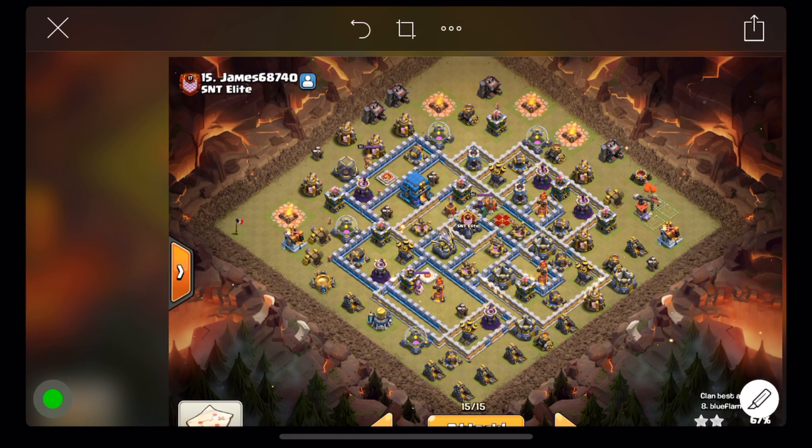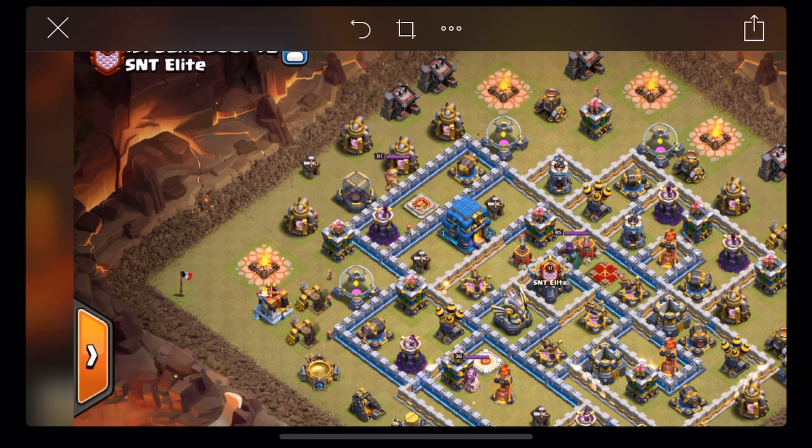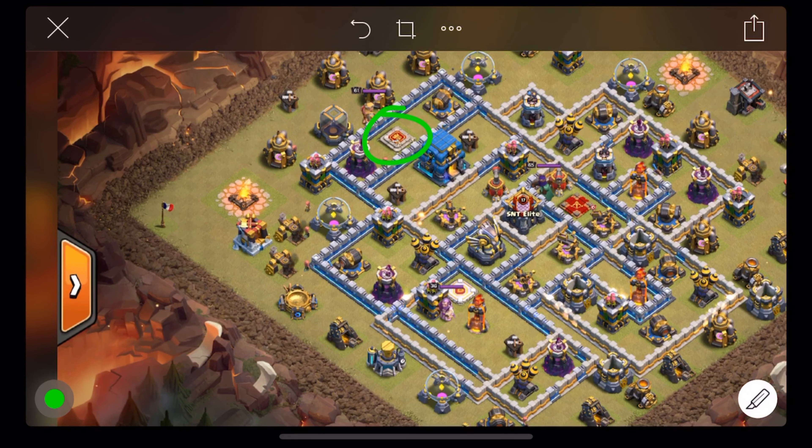She did a pekka smash — I can't remember what the cc is off hand. What I like about this and what I always look for when I'm doing the hybrid is: one, can I get the king and clear the entire front of the town hall so that I have direct access to it with my miners and hogs? And two, if I use a slammer, do I have either side here by the queen or by this inferno and eagle — am I going to be able to break in there with a slammer and get my queen in there and cut pathing for my miners and hogs to go straight through the base?